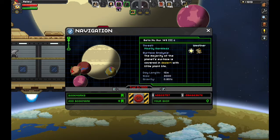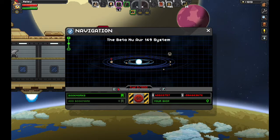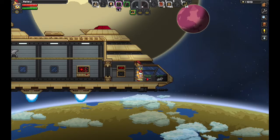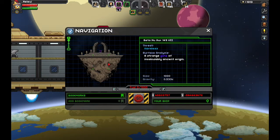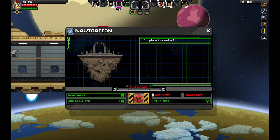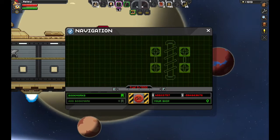So we got this place, and he wanted us to check out... We can have bookmarks, so we can bookmark places. He wanted us to check out our system's gate — so this is the gate. We got a little thing in there, so let's head over here. It doesn't take any fuel because we're traveling within the system.